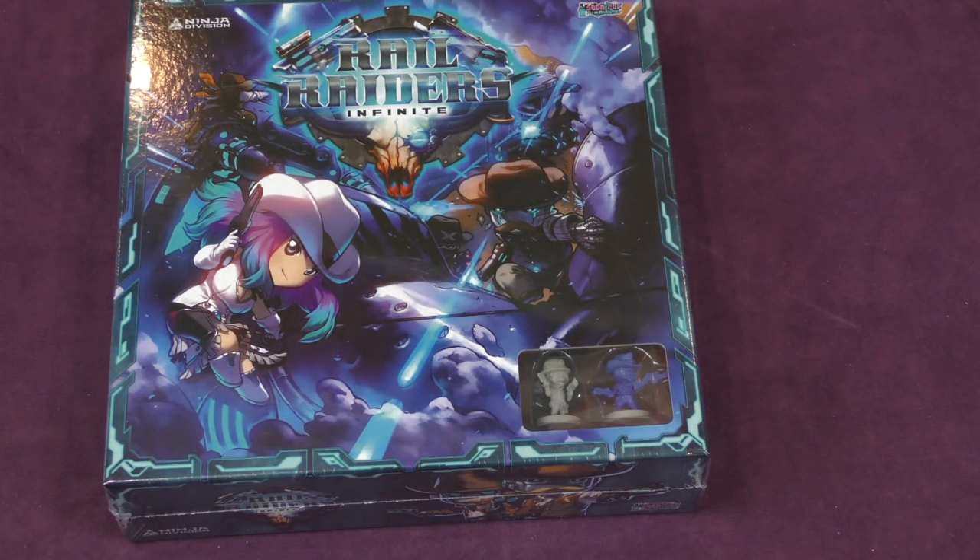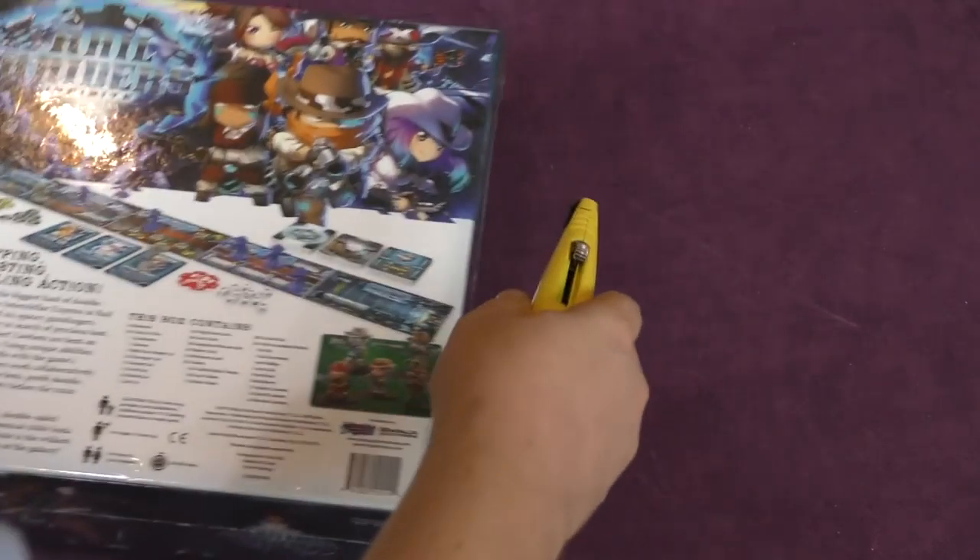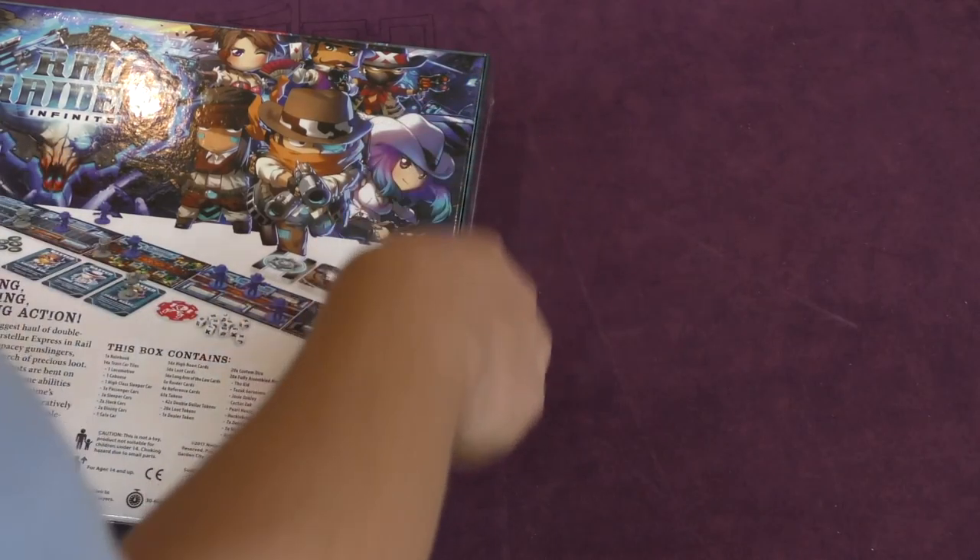Hey folks, I'm Tom Vassell. Welcome to a daily unboxing. Today we're taking a look at Rail Raiders Infinite. This is from Ninja Division and Soda Pop. Now this says Cowboys, like Chibi Cowboys, which I think is a first.